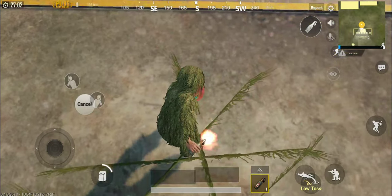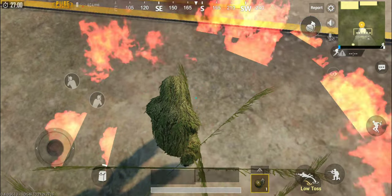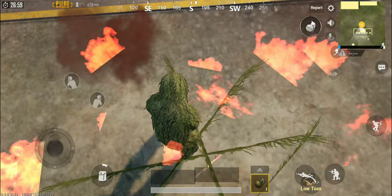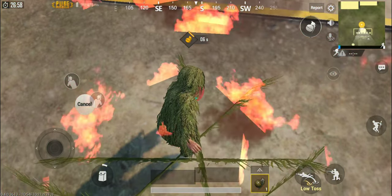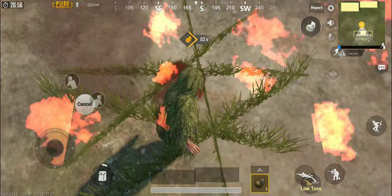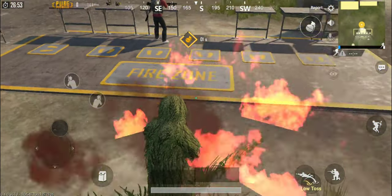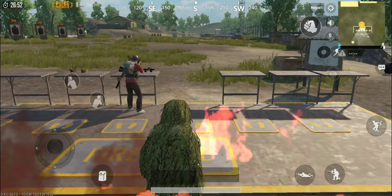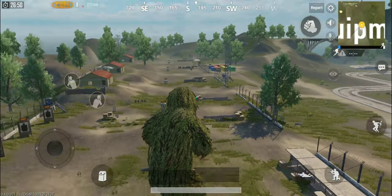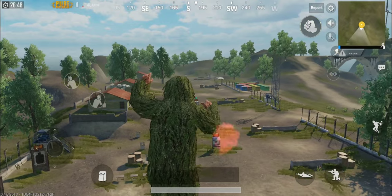Hopefully you enjoyed this short tutorial on how to find the ghillie suit — the easiest way to get it, in my opinion — and to fly through the air while on fire while wearing it. Just a quick little fun video I wanted to put together for you. I'll also put together another video showing you how to get the ghillie suit with a grenade, because that's also possible. But like I said, I think the vehicle method is the easiest one.